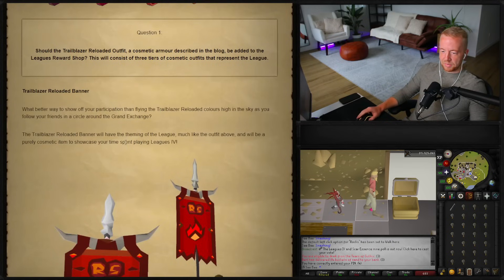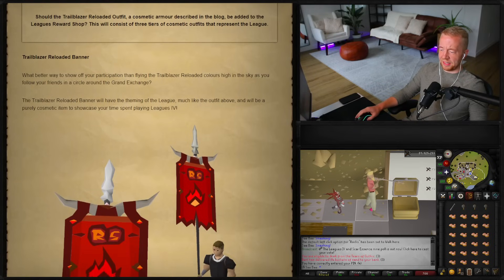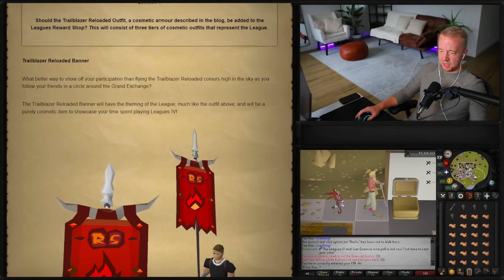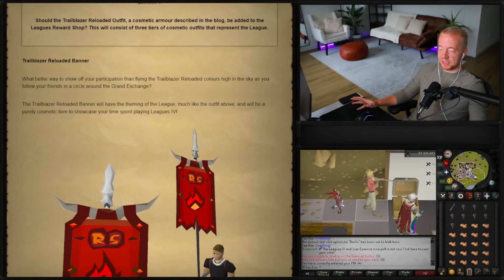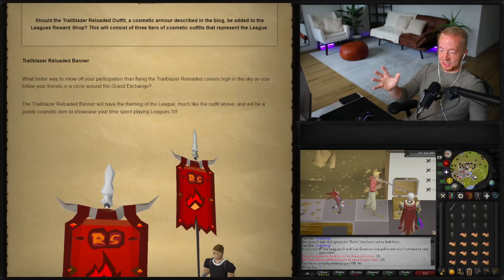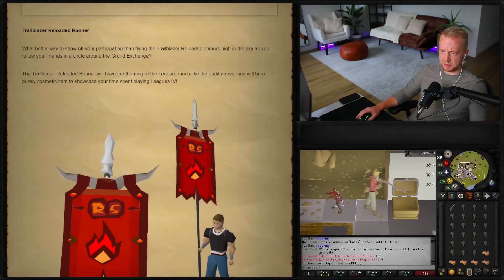Trailblazer Reloaded Banner. Nobody ever uses these — why are there still banners? I think they're just weird. I think you can actually attack with them — you can stab with them — but I've never held a banner, and whenever I see them in a clue scroll I get bothered. I guess it is a Grand Exchange flex. The Trailblazer Reloaded Banner will have the theming of the league and be a purely cosmetic item to showcase your time spent playing Leagues 4.